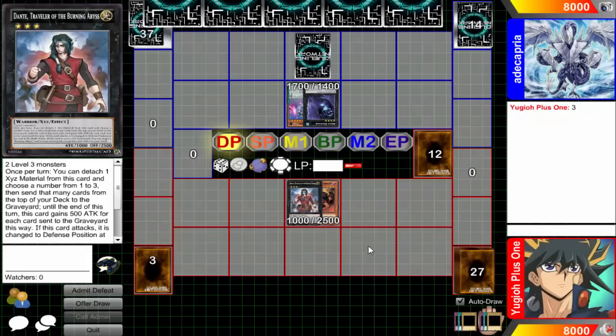Hey everyone, it's Brad here from Yu-Gi-Oh Team Plus One, and today I'm going to be making a video on some rulings that aren't so commonly known. I'm going to be covering ones that have actually come up a lot — it's just surprising that people don't understand these rulings, because these decks have been out for quite a while. I'm going to be covering decks such as Burning Abyss, Shadal, Clifforts, Mermail, and some other stuff.